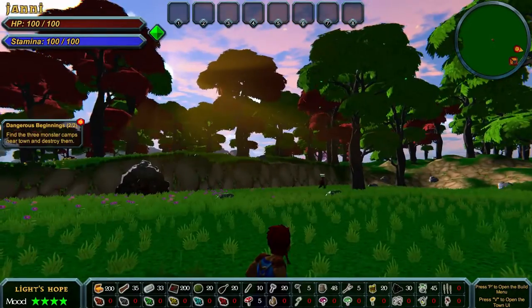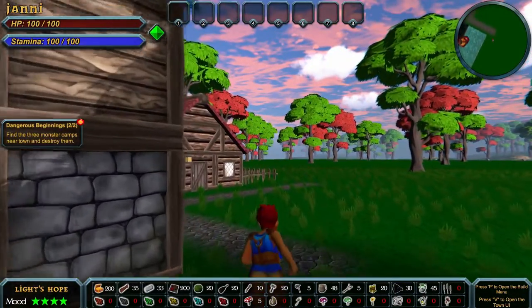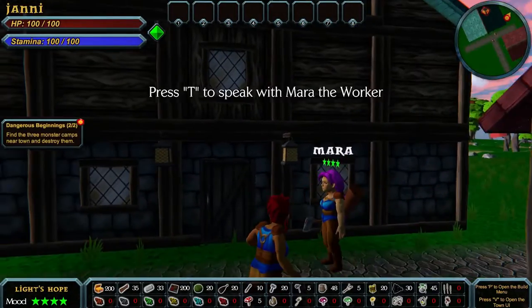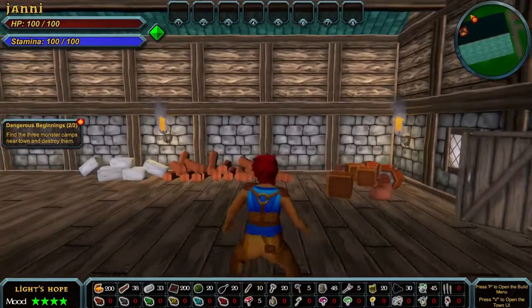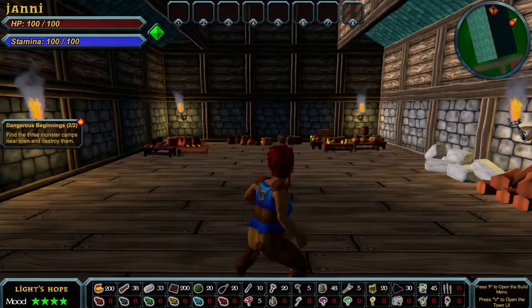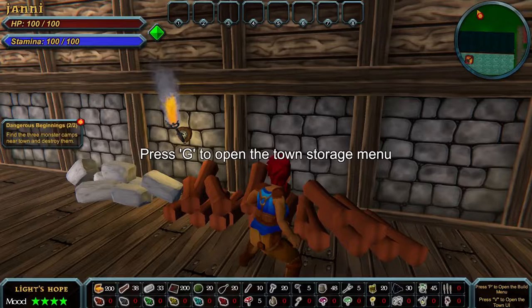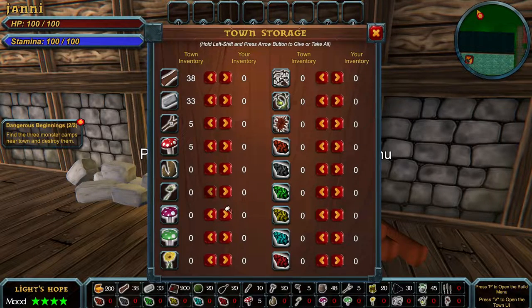It's almost getting dark. Let's take a look at the storehouse. There's a storage at the bottom with all the raw resources: you can see how much wood we have, how much stone, leather, and mushrooms. There are spots for a bunch of other stuff we can fill in.